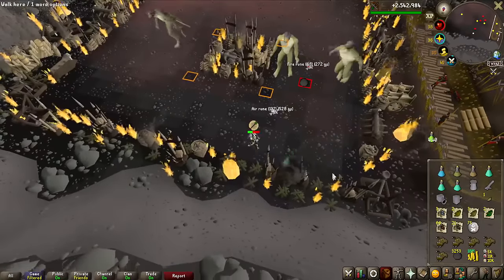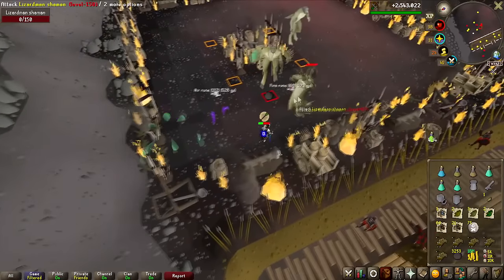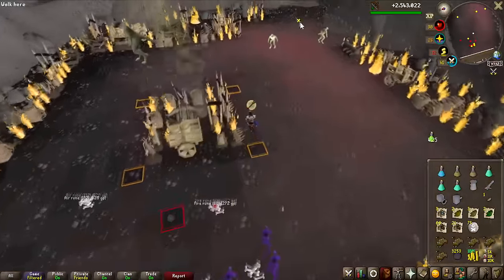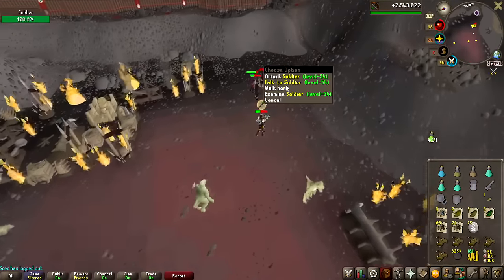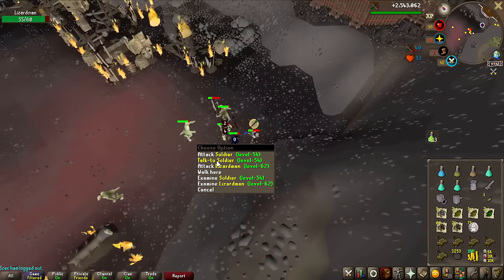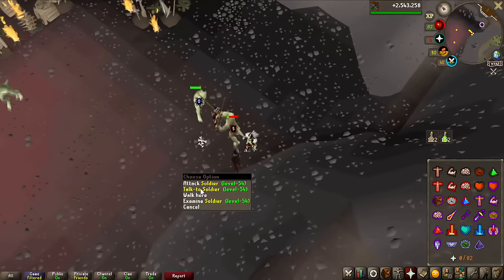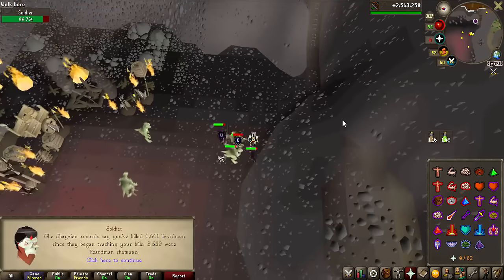It's finally happening — this is the last kill for 5,000 kill counts on Lizardmen Shamans. Waking up and finishing this grind feels really nice. It's 5.7k cash for the last kill. Let's go check the soldiers. I should be at 5,639 kills, and I have 2.5 million ranged experience as well. After resetting them — 5,639 shamans, which is exactly 5,000 shamans in this video.